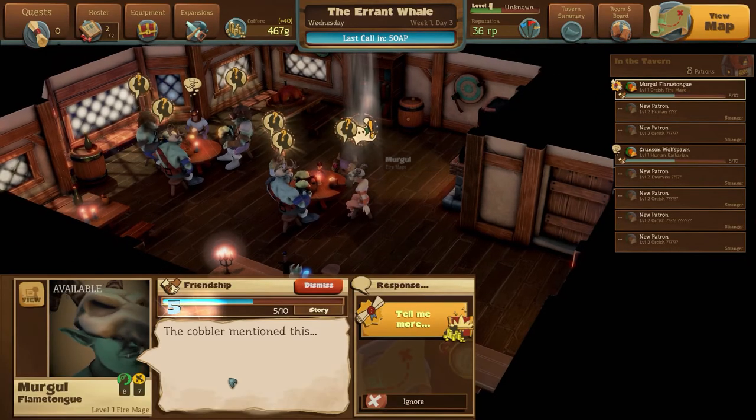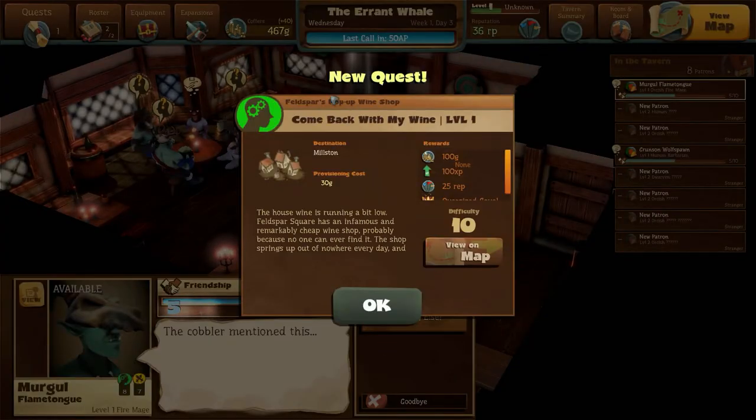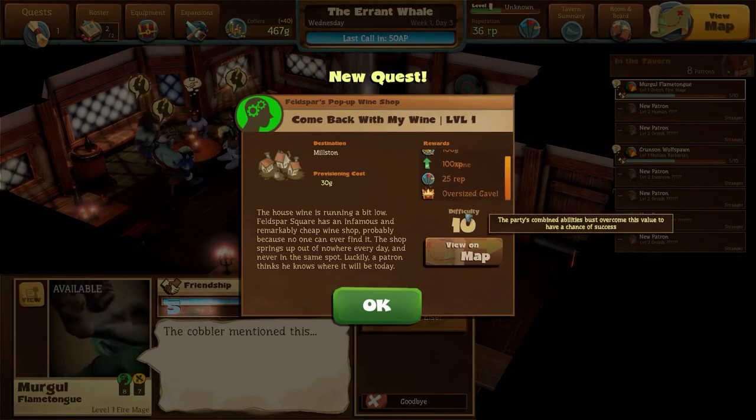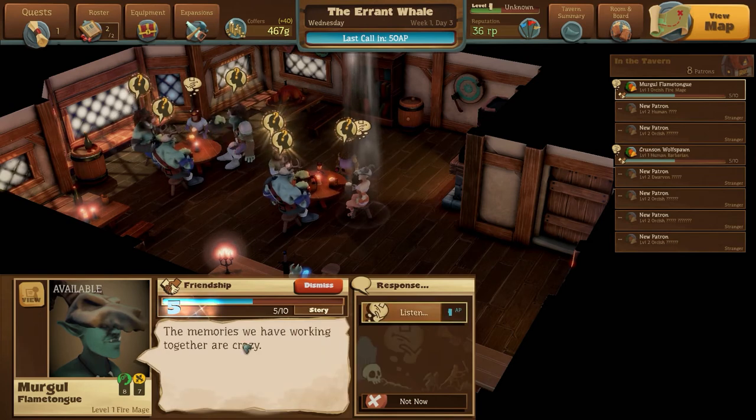Lots of people to talk to. Let's talk to the fire mage - tell me more. There's some other quest. A house of wine is running low. There's a famous wine shop - no one ever can find it. It appears in one spot and we're going to be lucky to hopefully find it. And we'll get an oversized gavel. It sounds very nice.